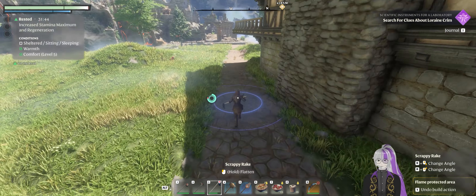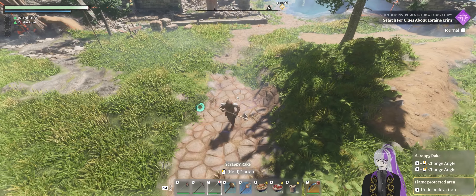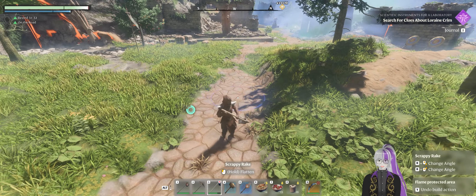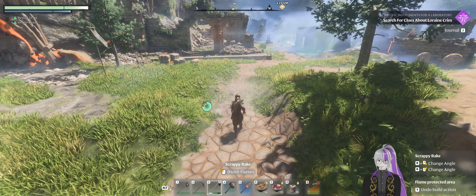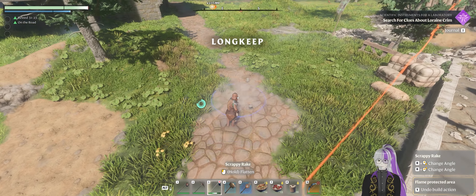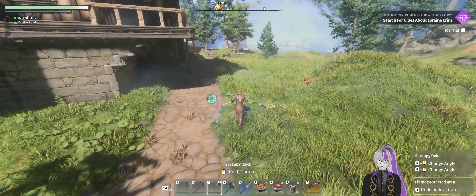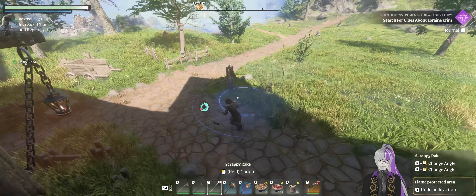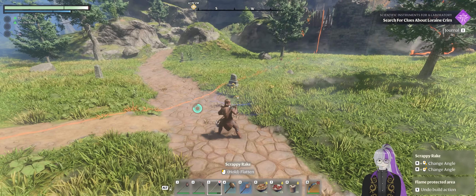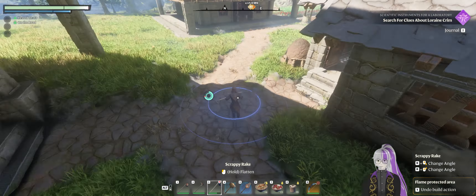Yeah, there we go. And then over here, I wanted to get rid of this little bump in the road. Can't seem to get rid of that bit of grass though. If I do it from the other side, maybe. There we go. There's up here — I'll leave that, because it goes to the enshrouded area anyway. And now my area is more seamlessly worked into the environment.